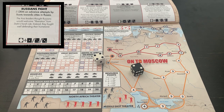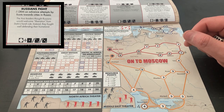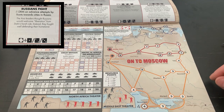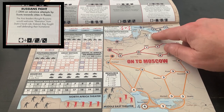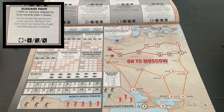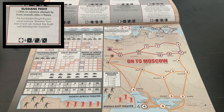Russian fight — minus one dice roll modifier on advance attempts by fronts towards cities in Russia. So they're going to get a plus one modifier here. Let's go to the northern front. This becomes a four, so I need a five or six to get into Narva. I got a one — we did not get there.